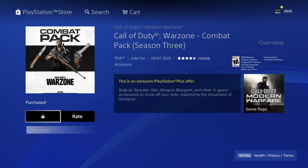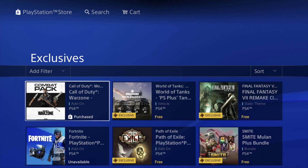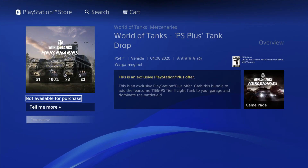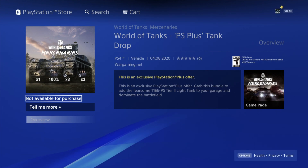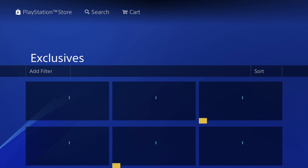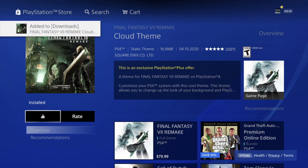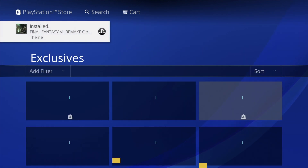If after downloading it says 'unavailable' or anything like that, don't worry — most likely you can go into the game and confirm that you have it. Now we have this one as well, so go right into it and hit download. When it says 'not available for purchase,' that's okay — we can verify it later on. Now we're doing the same thing with Final Fantasy: it's already downloaded, which is good. This one is a cloud theme, a little different from the others.